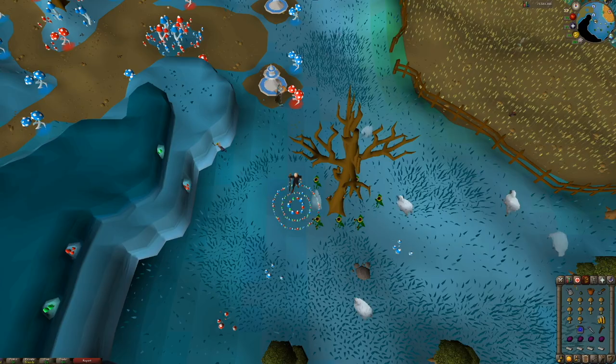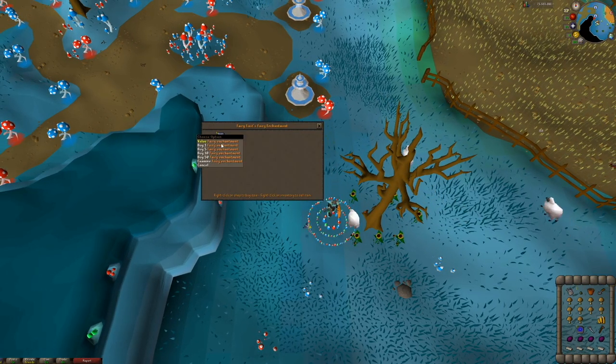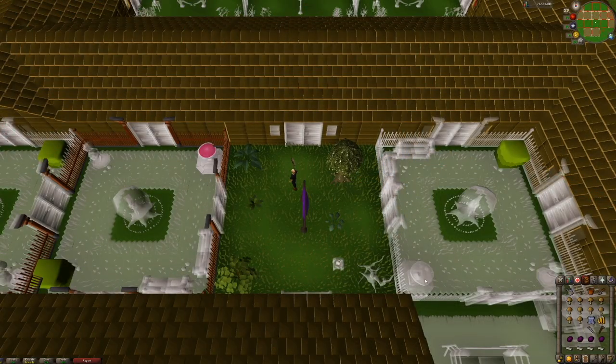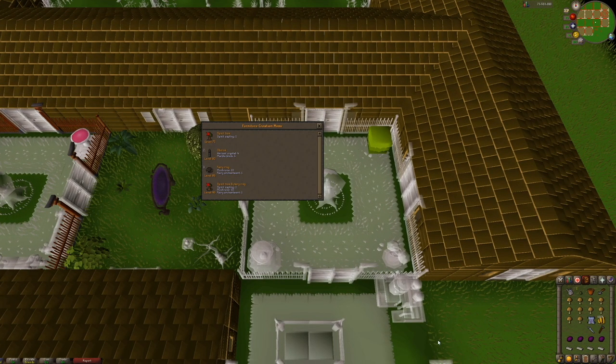Let's start with the Fairy Ring. For the Fairy Ring, you need a Fairy Enchantment which can be purchased for 100 GP from Fairy Fix-It after the completion of Fairy Tales Part 2. The Fairy can be found right near the Xanaris Fairy Ring. After purchasing this, you'll also need 10 Mushrooms and a Watering Can. It requires 85 construction to make. A Crystal Saw bonus cannot be used because you are actually using the Watering Can to make the Fairy Ring, but a Spicy Stew bonus can be used.